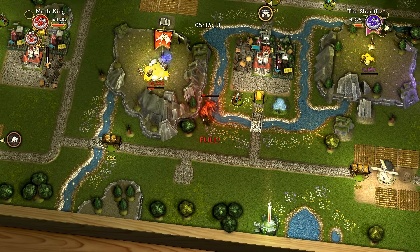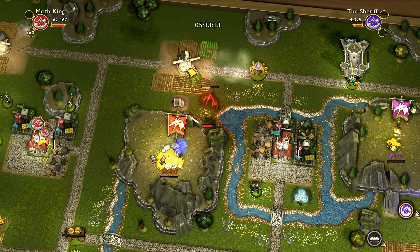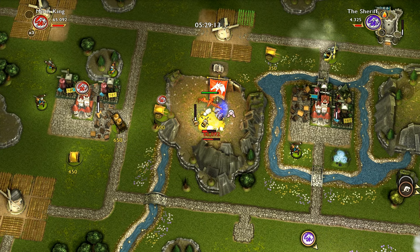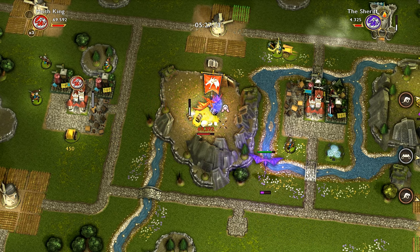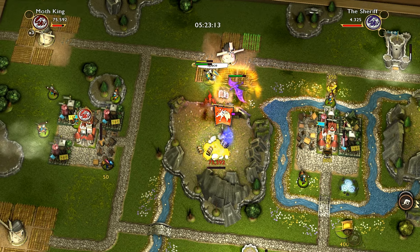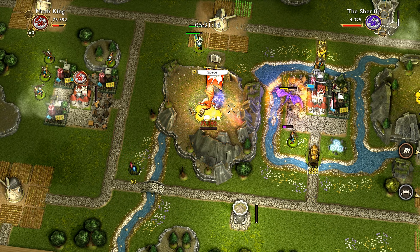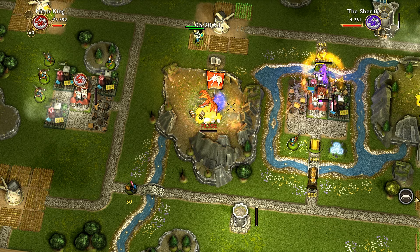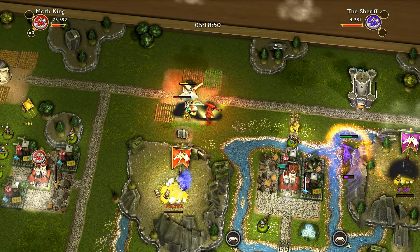We can go back to our lair to heal up. By the way, you can carry gold and a princess as well, so it's pretty much about how to maximize your gold output. You are pretty much indestructible in your lair, at least against other dragons. Let's go for defense — I'm going to need it very soon.